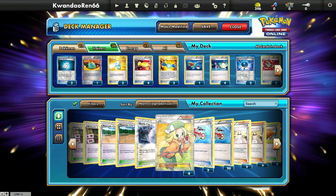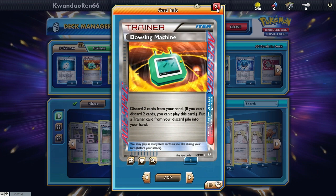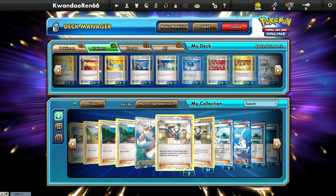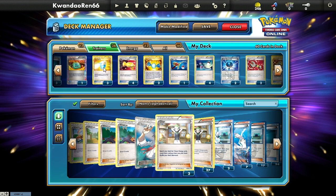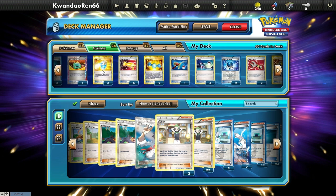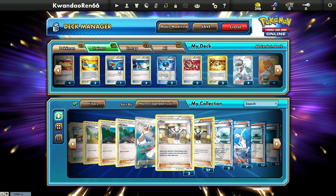I only run three Chorus Machines because more than likely I end up manually attaching a Plasma Energy or a DCE in the first place. The need for four feels unnecessary — I can drop it to three. Dousing Machine lets me get back a Shadow Triad or a Chorus Machine in a hurry. I also run three Max Potions in this deck, though I could probably bring that down to two.